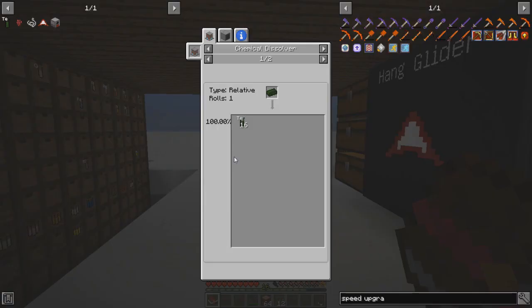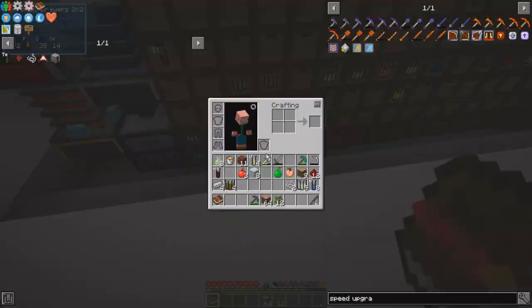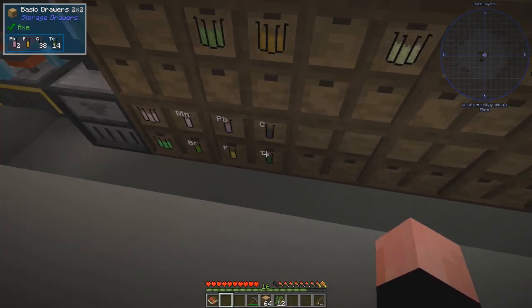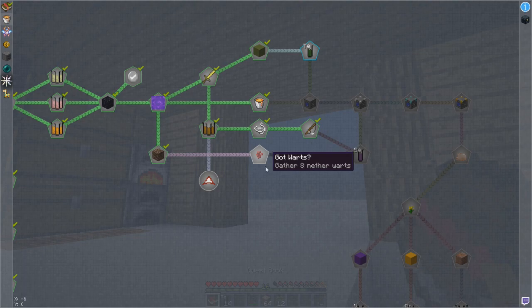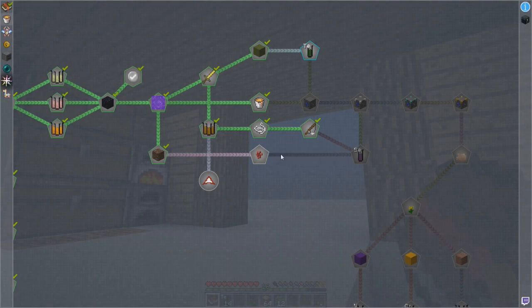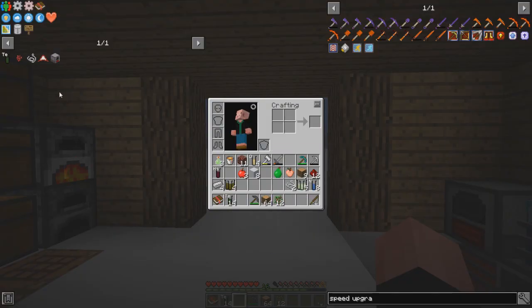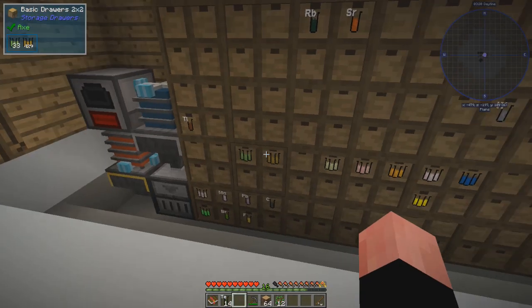Tellurium — what did we say tellurium comes from? A chemical dissolver, green antimatter. Didn't we run green antimatter through there? Then we should have tellurium. Oh look — you've got an accomplishment waiting for you right there. Did we not get enough? Oh, we did — awesome! Ooh, and a loot crate! But wait — 16 tellurium, how many do we have? 14. We're two short.